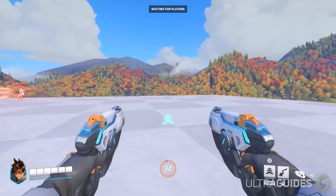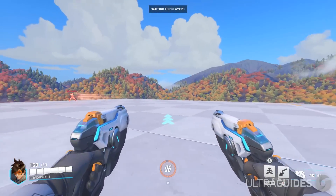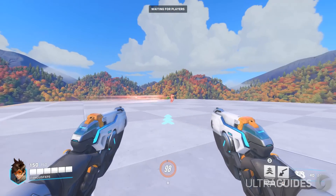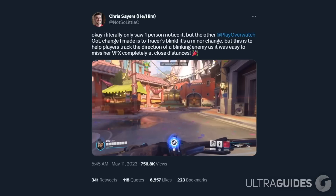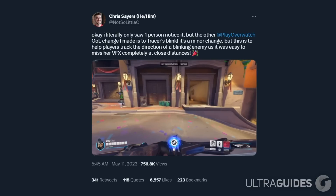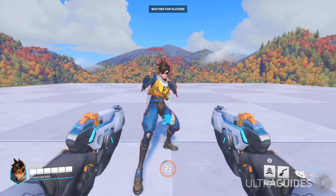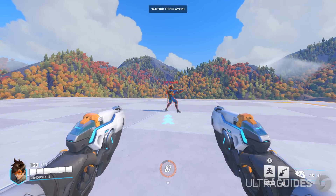So what exactly is the new change to Tracer? Well, Blizzard decided to make a change to her blink ability. Thankfully, it's not anything crazy like further blink distance or being able to blink straight up in the air. The change is only visual. Chris Sayers explained the reasoning as, quote, to help players track the direction of a blinking enemy, as it was easy to miss her VFX completely at close distances. Now it is much easier to see the direction that Tracer has blinked, especially when she's right in your face.